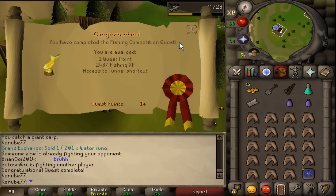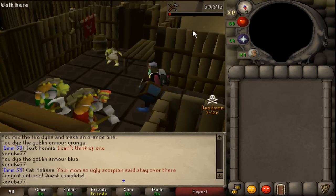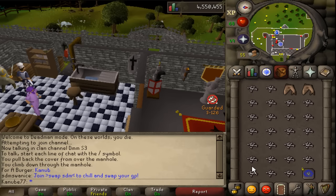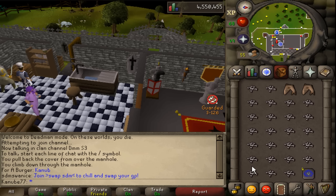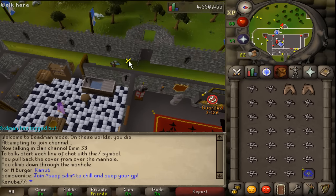Fishing quest complete — you get that max cash stack fishing XP. Just completed Goblin Diplomacy. Now I'm doing the Demon Slayer quest and I have to take 25 unnoted bones to this wizard in the Wizard Tower south of Draynor village. I only have two sharks to tank if somebody tries to attack me, and a teleport — hopefully we can get through this safely.